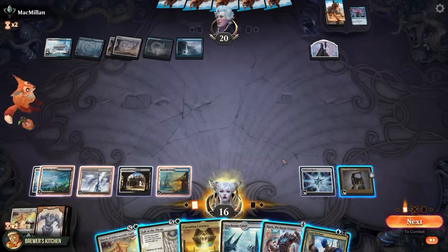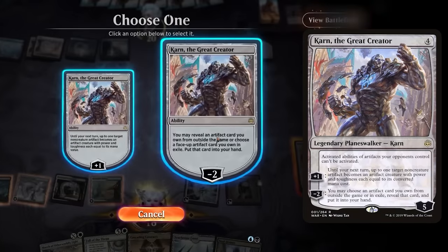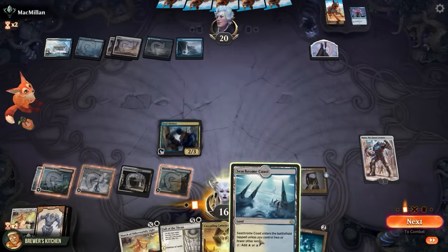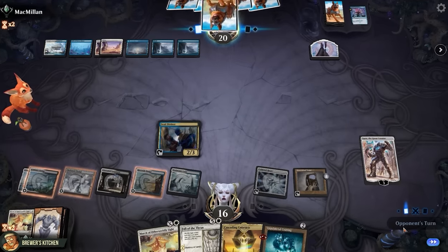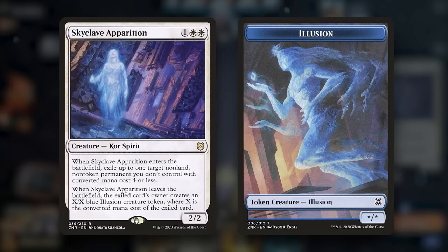Now we can set up for annihilation here. Play Khan the Great Creator — his ability puts an artifact card from our sideboard into our hand. Get a Liquimetal Coating. Play a Soul Diviner, play a land. I'm not sure if our opponent is prepared for what we are about to do to them next turn. Opponent plays an Island and a Skyclave Apparition, which enters the battlefield to exile a non-land permanent with mana value 4 or less, and when it leaves, recreates an illusion with power and toughness equal to its mana value.